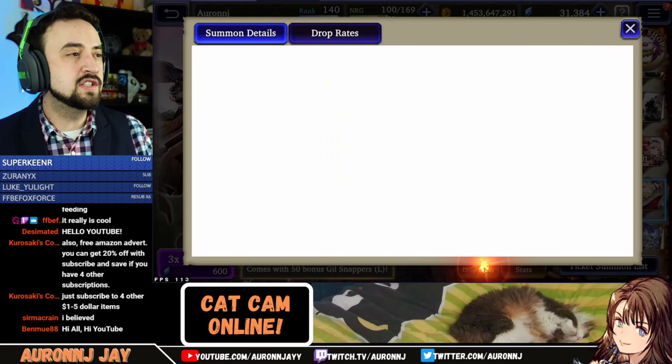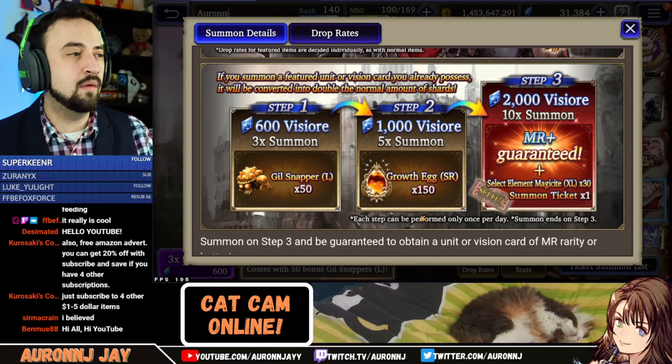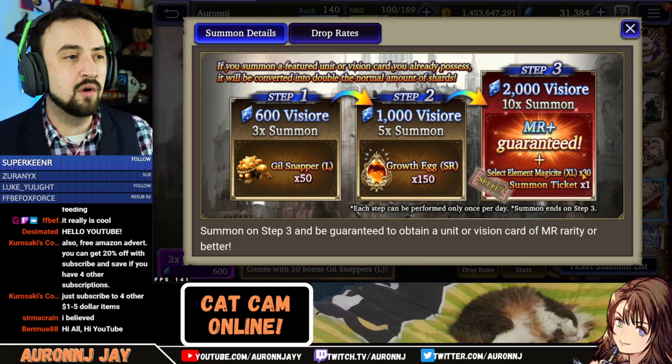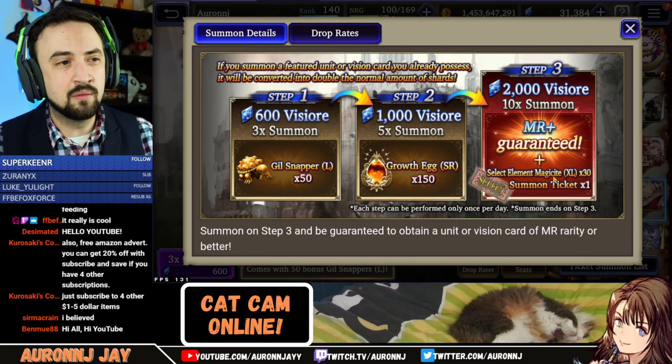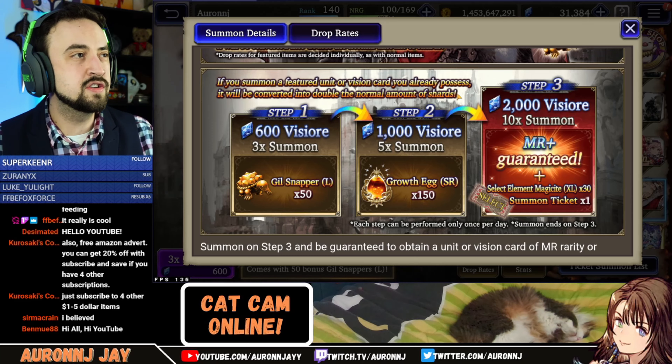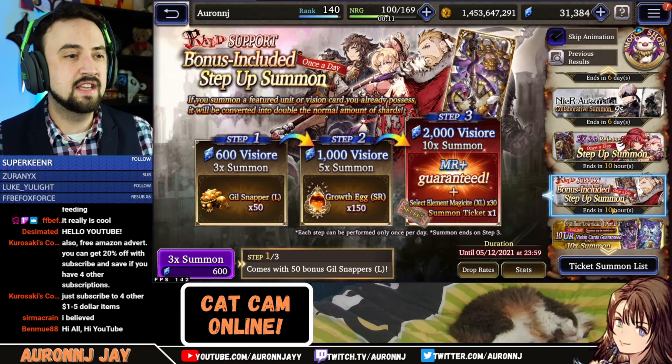The Raid Support Summon - if we look at that one, it's 2,000, 3,600 Vizior for 5,000,000 Gil, 150 Growth Eggs, and 1 Elemental Magicite times 30 Summon Ticket, and no Guaranteed URs. This is also a trap - skip that one.